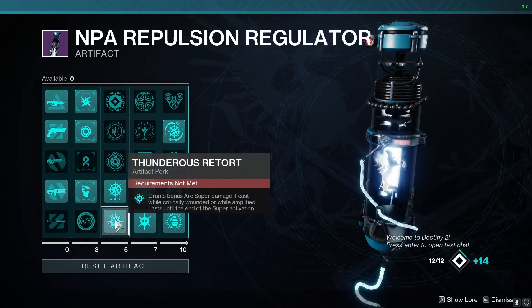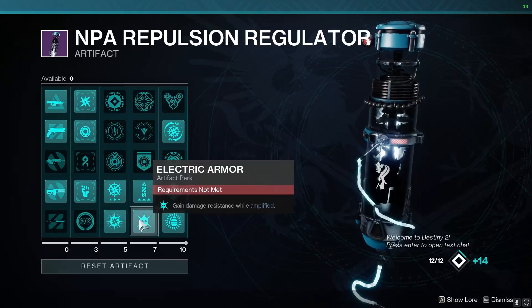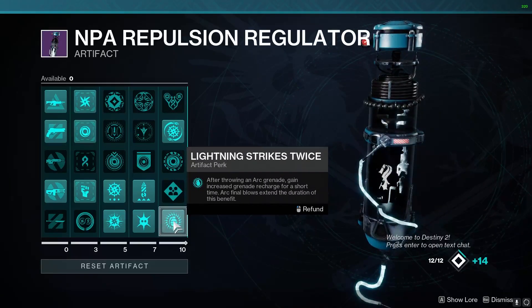Moving on to the Artifact mods: Thunderous Retort allows our Super to do more damage if cast while Critically Low or Amplified. Electric Armor gives us increased damage resistance while Amplified, and On Your Mark gives us increased Grenade Recharge after throwing a Grenade.